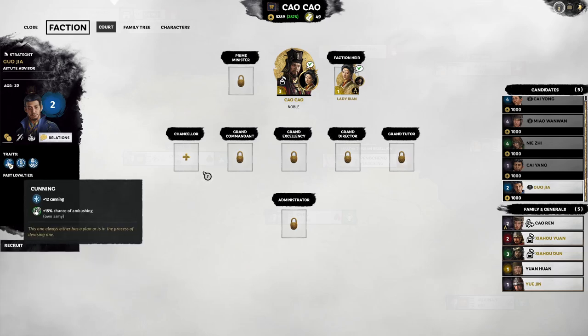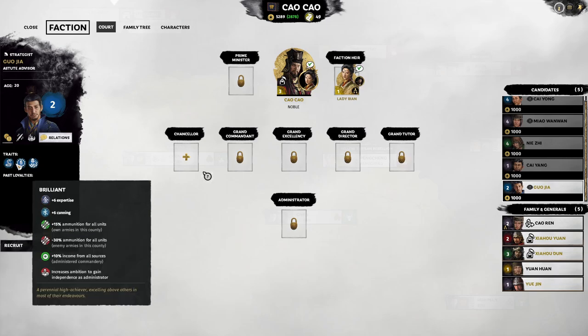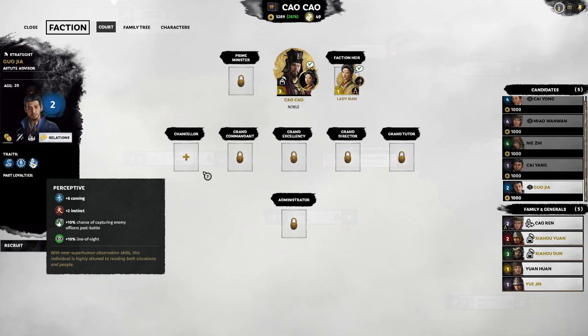Guo Jia also has the Cunning trait — 12 points of expertise, which is the maximum positive stat amount in the game. This also increases army ambush chance by 15%. His Perceptive trait gives 8 points with 6 in his primary stat, plus a 10% chance to capture enemy officers post-battle and +10% line of sight on the campaign map. Recruit him right away — that's why Guo Jia is one of my favorites, and we really need a strategist.